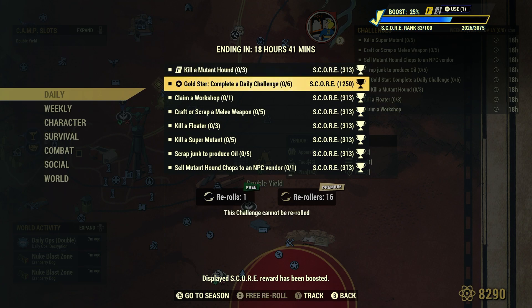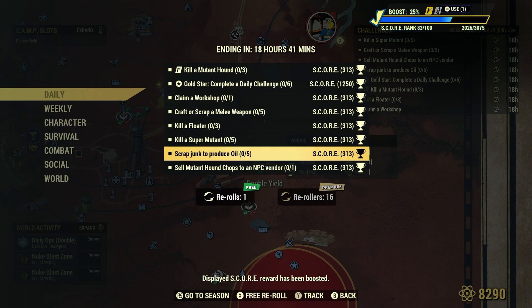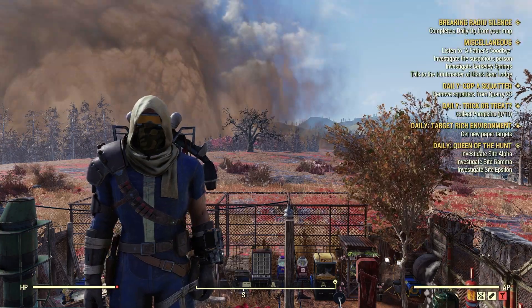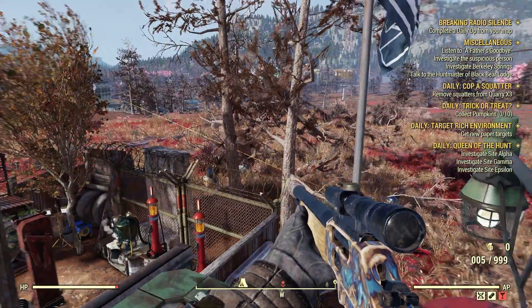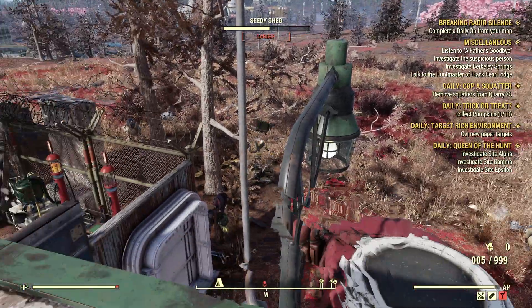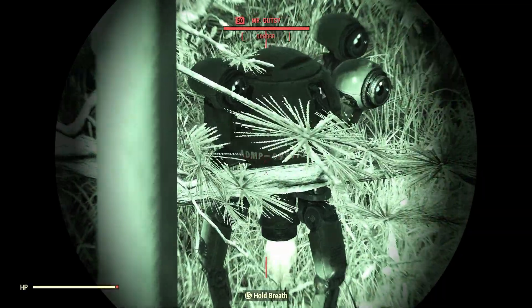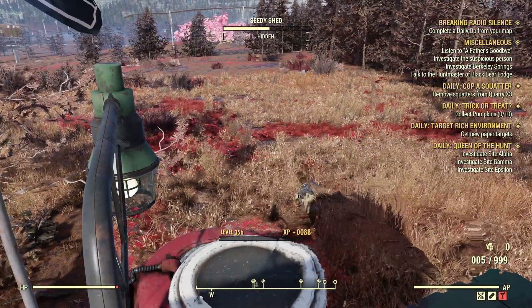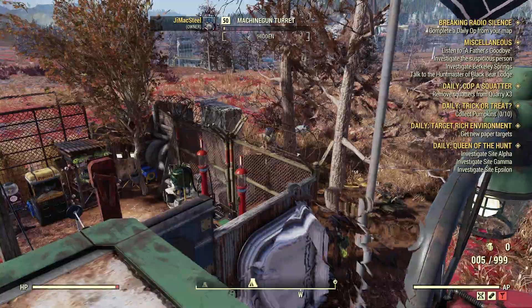Okay, let's see something we can do here at camp before we get going. We can scrap junk to produce oil — all five. Before we do that, we're under attack, of course — looks like a Mr. Gutsy down there. Have a nice life, Mr. Gutsy.